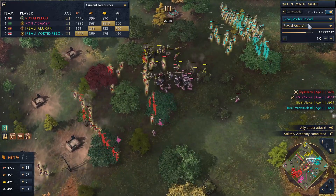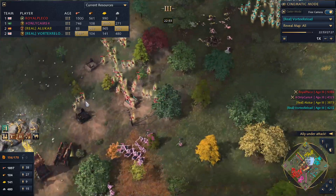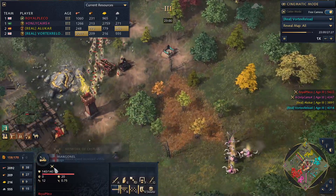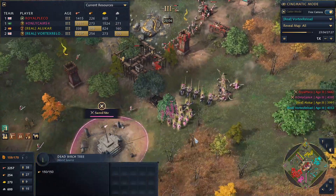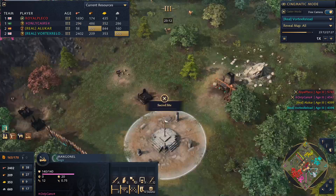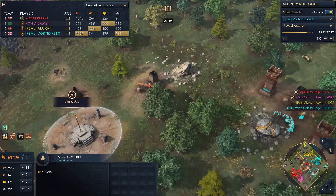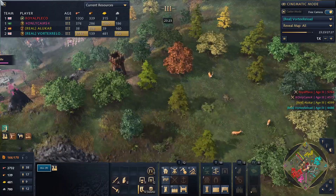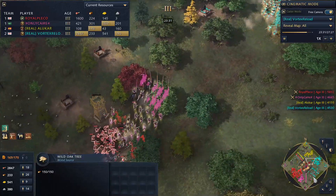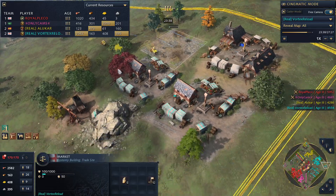It doesn't look like anyone's going Imperial — no one can afford to; they're all committing to these big fights. Vortex still has a scary amount of range, so he and Pleco are just constantly doing the dance. Pleco has now added a mangonel of his own, which will benefit from the Network of Castles upgrade, whereas only Cams's mangonel haven't so far. Both sides can actually get on either of these sacred sites if they wanted. Surprisingly, only Cams didn't finish off the outpost and come check this gold mine — that looks like the bulk of Vortex's gold economy.